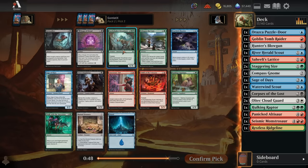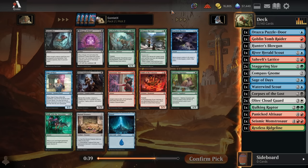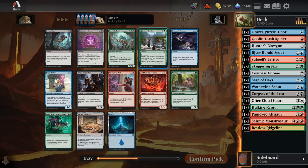Now we see an Earthshaker Dreadmaw — that could definitely get me to commit to Dinosaurs. It's a 6/6 Trampler that draws you potentially multiple cards when it hits the board. I think it is the best card in the pack. Visage of Dread is also pretty good for black decks — make your opponent discard a card and flip this into a creature later for a big two-for-one. Glimpse the Core is decent ramp for Dino decks. I am going to take the Dreadmaw here.